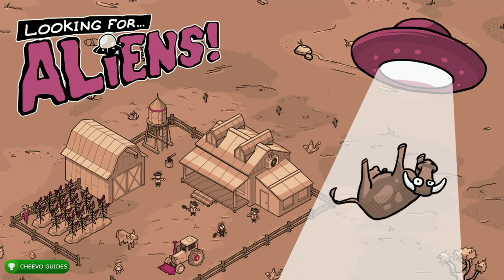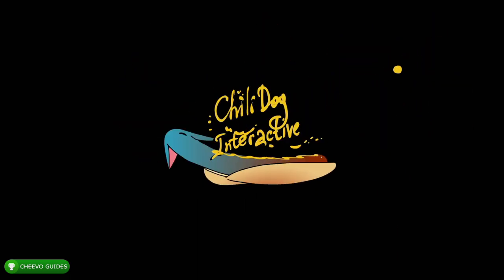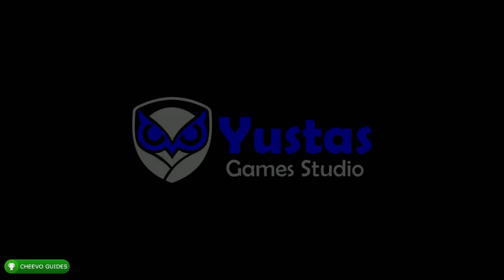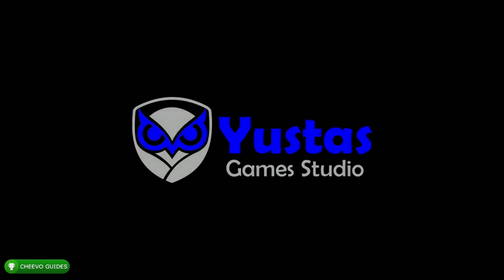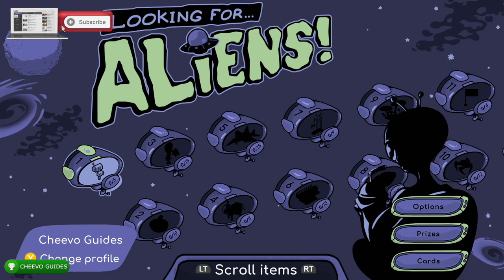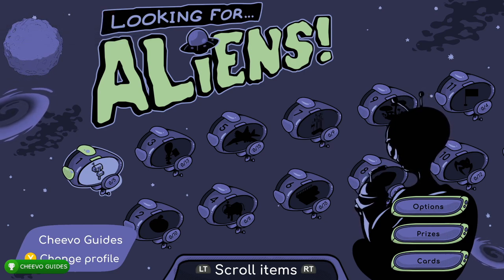What up guys, this is Chivo Guides back again with another achievement guide. Today we're focusing on Looking for Aliens. This game is published by Chili Dog Interactive and developed by Alawar and Eustus Game Studio. It has a total of 58 achievements and you can get the full 1000G in just about 10 minutes as long as you know the cheat.